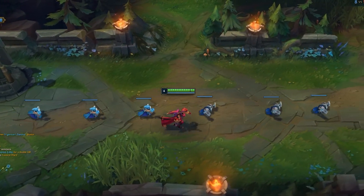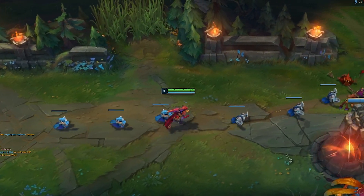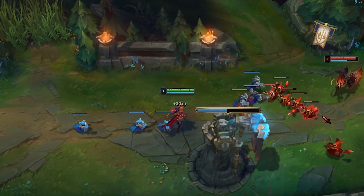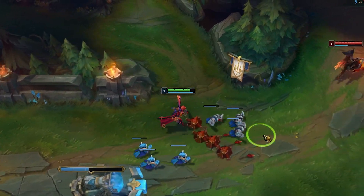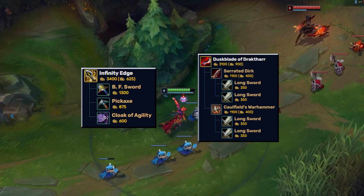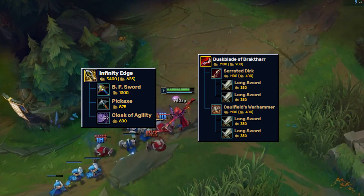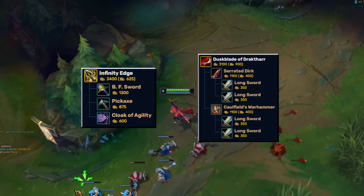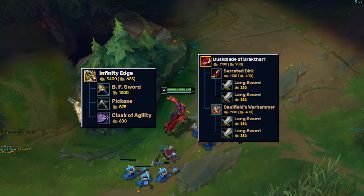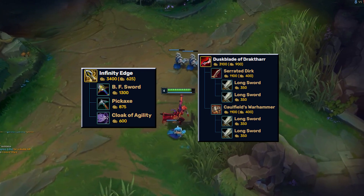What makes the build so good is basically it's cheap, so you're hitting your power spike faster, which allows you to snowball the game better. With crit, the items are more expensive and some have worse build paths. Specifically, I.E. is 300 gold cheaper and uses BF Sword, Pickaxe, and Crit Cloak, as opposed to Duskblade which is just Caufield's and Long Sword — so building this way lets you hit power spikes better.